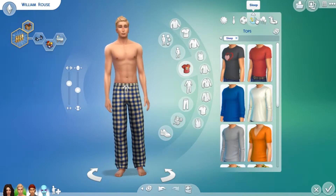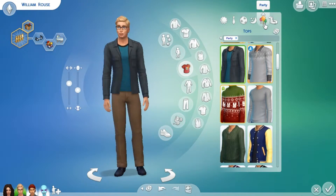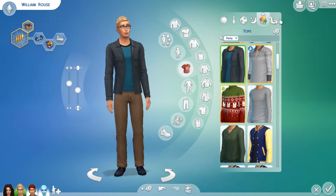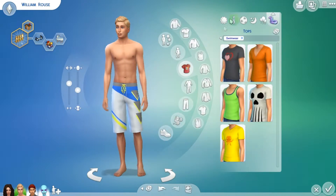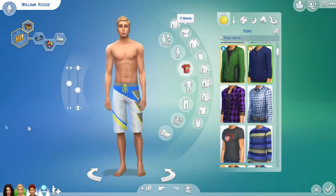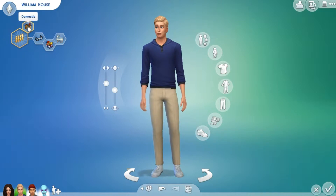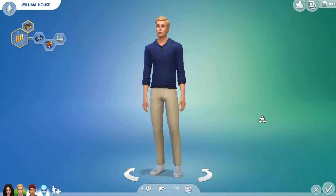Sleepwear - you can see his pectorals, his abs basically. Party wear - I gave him little glasses because I think he looks cute in glasses. He wants to have a big happy family; he is domestic, a geek, goofball, and family-oriented. Because he likes family, I decided to make him the doctor.